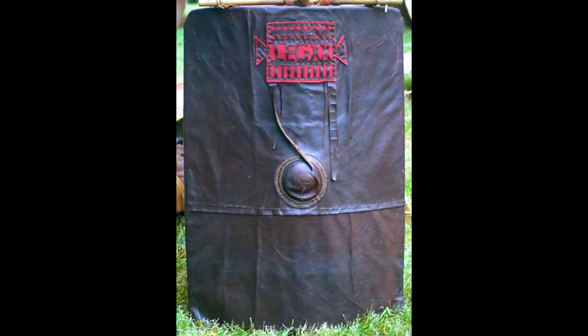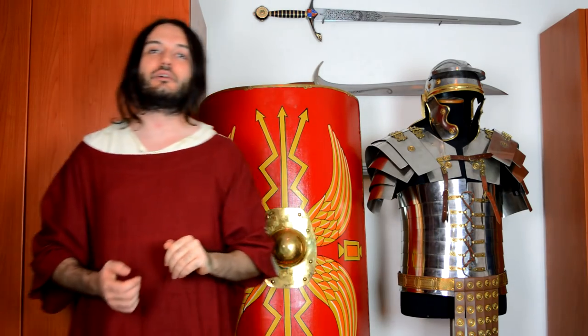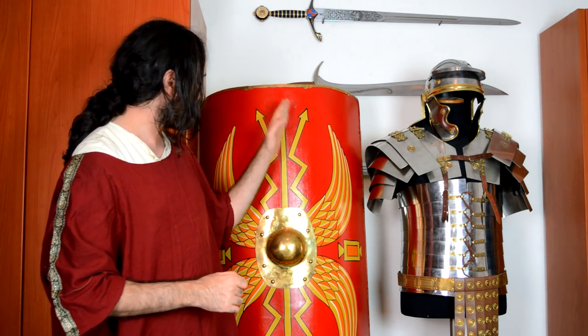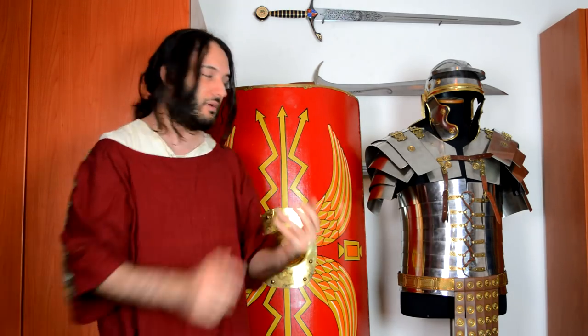As part of this video, I would like to talk more in detail about this scutum — the imperial scutum — and how it worked and why it was shaped the way it was. The first thing to say is about the fact that it's bent. I sometimes get the question: why was it not just a rectangle? Why was it bent? Well, that works as a shock absorber. If you have an impact — which you most likely will, against a Roman legionary — this shape will help absorb some of the recoil generated from the impact.